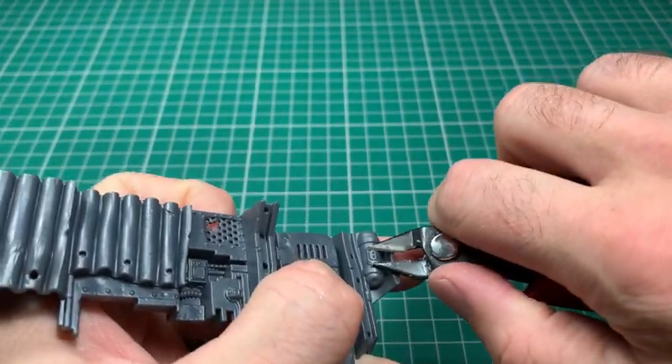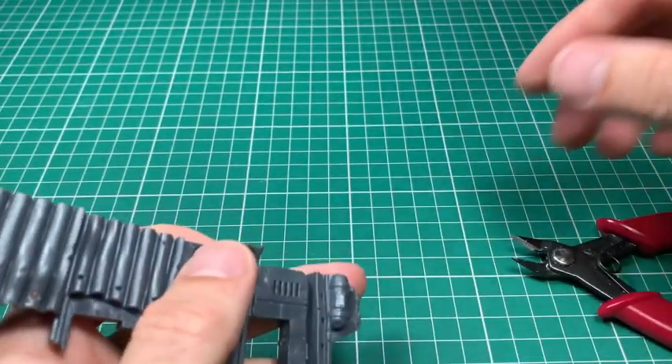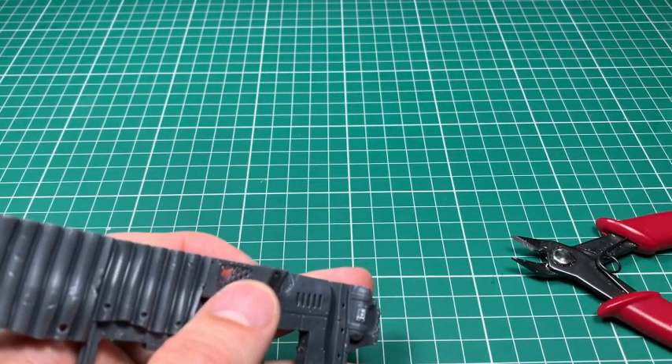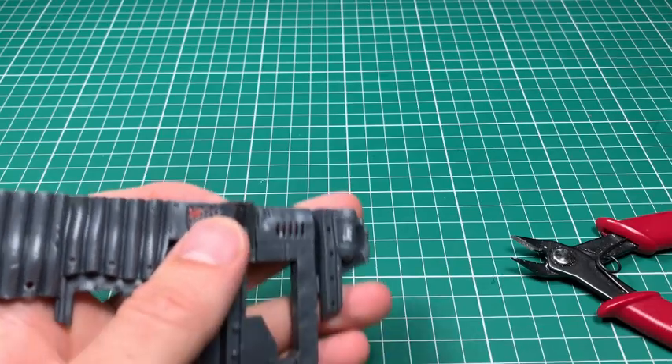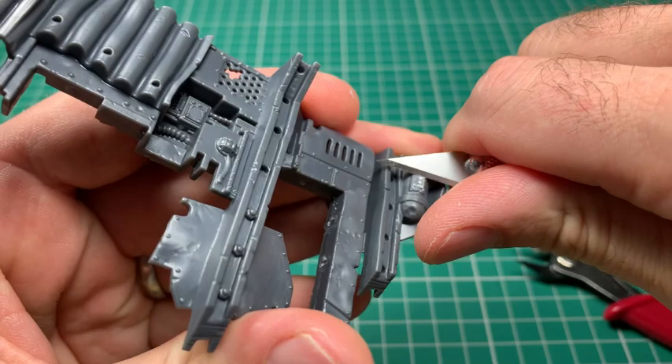For any other game systems as well, this doesn't have to be Necromunda themed - you could just be de-orking this because you want it to fit into your imperial world that's had an orc invasion. I just think it gives a little bit different dynamic to the scenery. So you see simple de-orking there - some little symbols on this pile, a pair of clippers and a hobby knife and off we go.